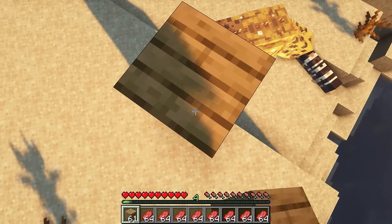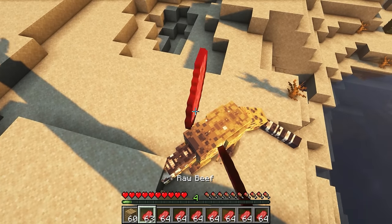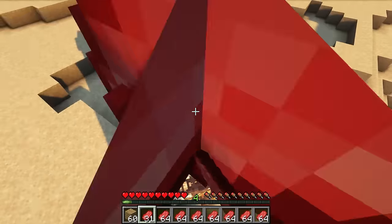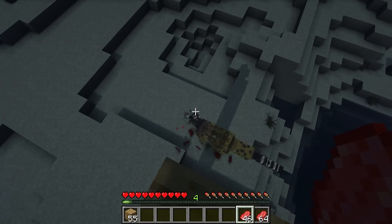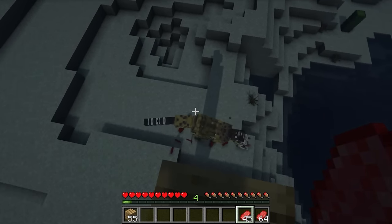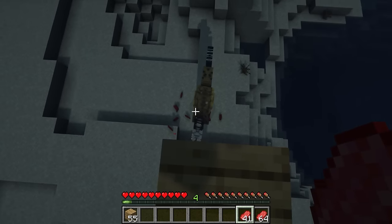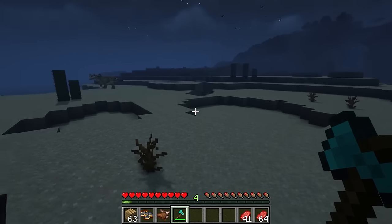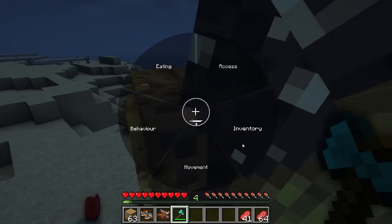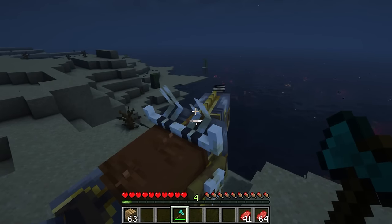Wait until it's dark, which is their hunting time, and they will discover the meat and eat it. It may take some time, but eventually they will become your dinosaur and you'll have a powerful mount. It is necessary to climb down and place the saddle and armor on the dinosaur before riding it. The mechanism of operating the dinosaur is similar to playing Ark Survival.